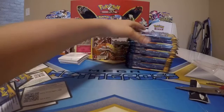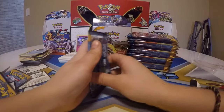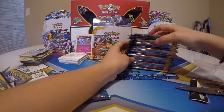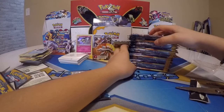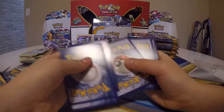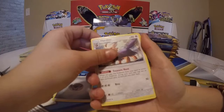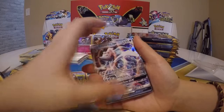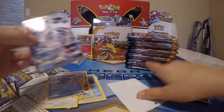We're 25 packs in. Pack with Steel Energy, Wishiwashi, Rare Candy, Cosmog — I feel like we've got something in this pack. And yes — Prime Arena GX! Beautiful! Right when I said we were going to get a GX.